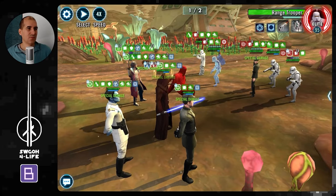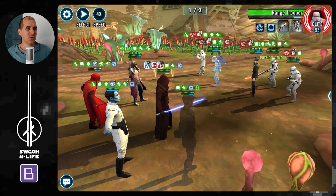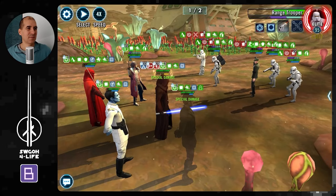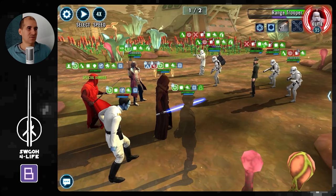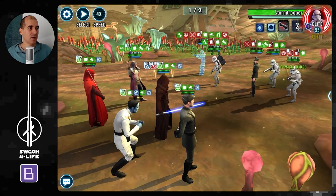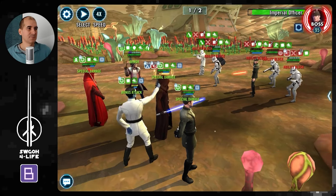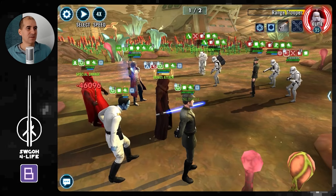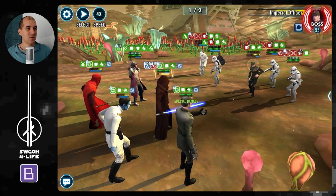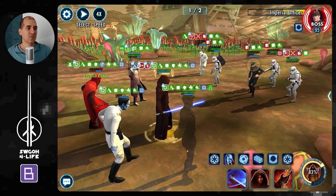Pretty straightforward so far - getting some nice counterattacks from Royal Guard. I'll put the Mark back on Lord Vader to help out Royal Guard a little, so he's not the only one taking all the hits. Just keep smashing those AoEs. Wave 1 is not too tricky. We keep healing up because of the operations bonus, which gives us a heal over time whenever we get a turn. Throne's basic lands speed up on enemies, and when speed up expires it turns into ability block. Then Throne's basic gets unresistable stuns on enemies with ability block, so you can control them a bit as well.